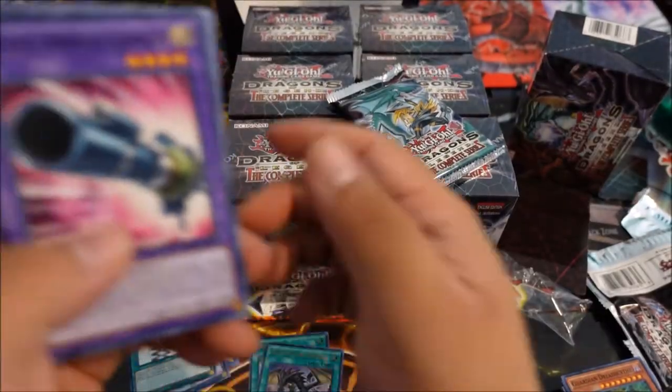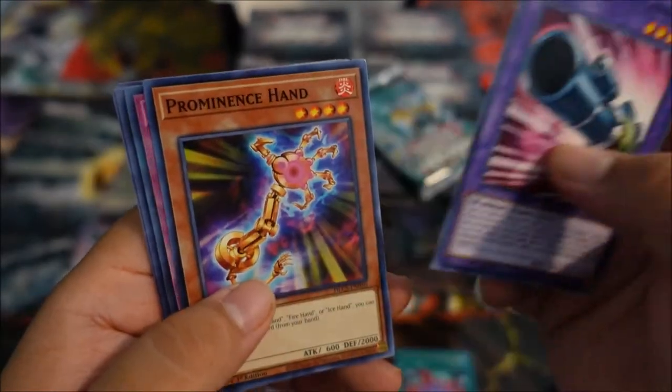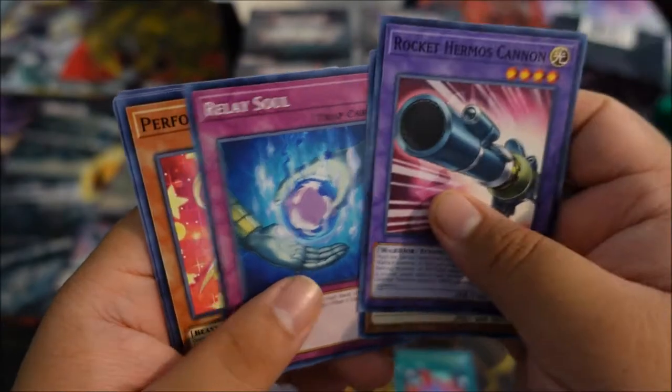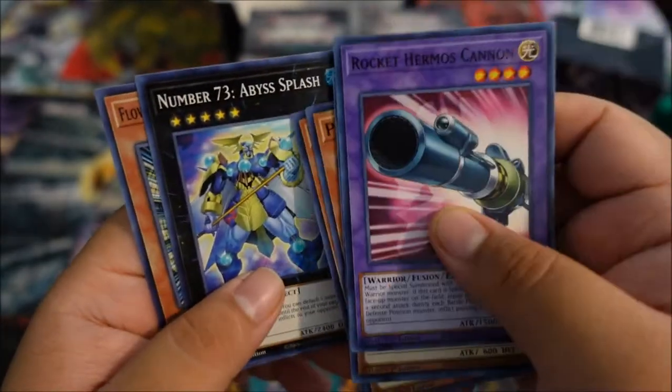These are cool. Rocket Harrowmouse Cannon — that looks cool. The Hand Cards, Royal Relay Soul, Performa Pal Uni, Flower Cardian, Number 73 Abyss Splash — very nice. And then our last pack for this box. Red-Eyes Black Dragon Sword — that's a good card. Aquatris Guppy, Fire Hand, Machine Angel Ritual, Aqua Story Yurashima, Net Express Knight, Construction Train Signal Red, Dune Kingdom — very nice. That thing looks pretty.